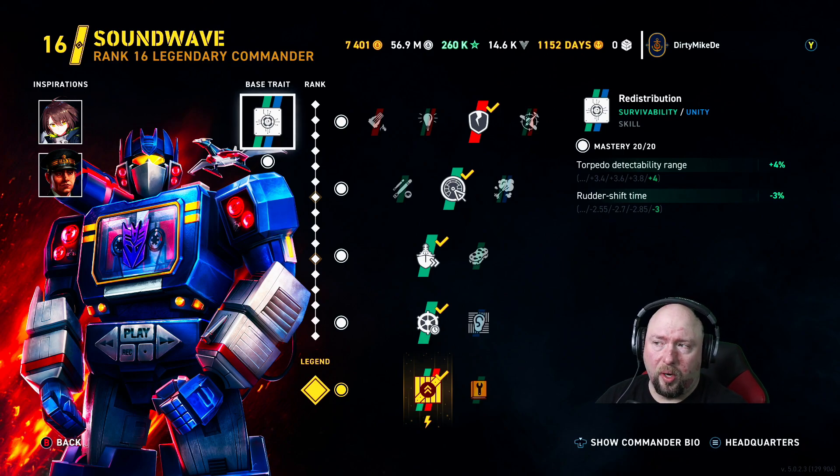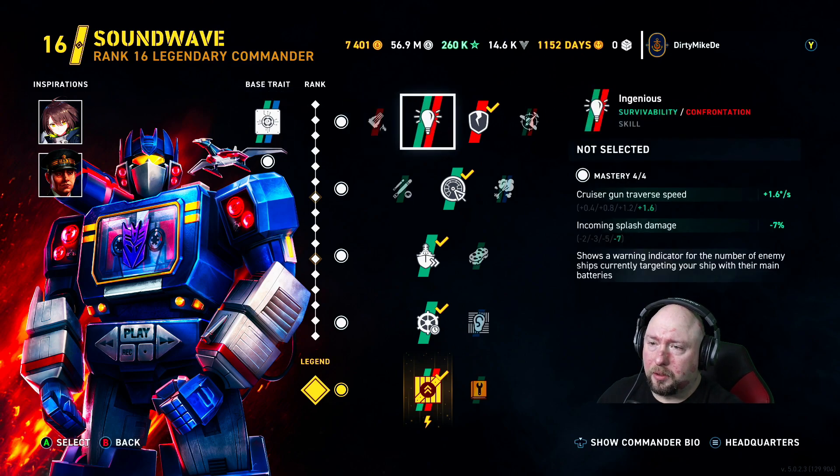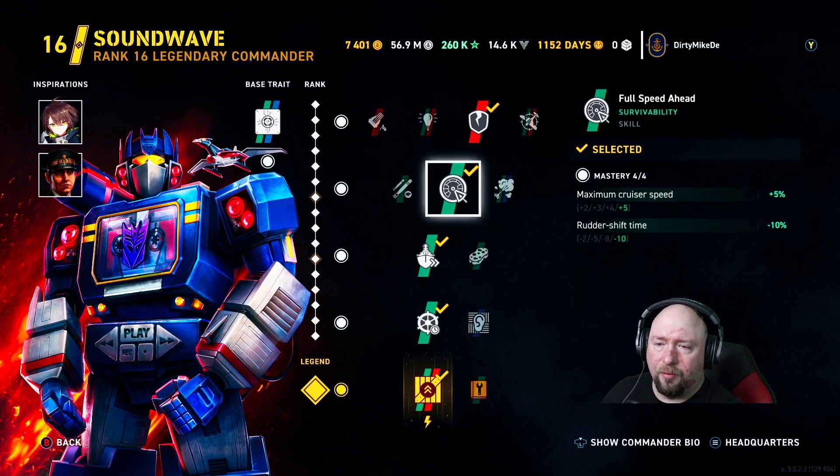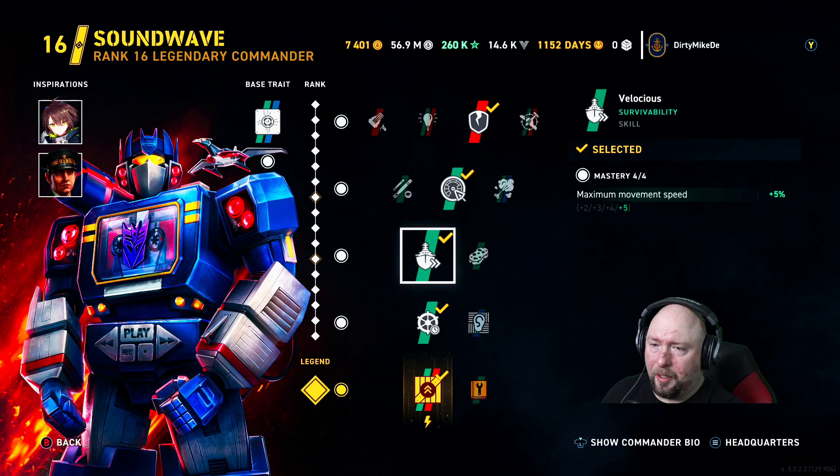I'm liking the rudder build. Right now I think it's a 2.8 rudder shift with Sound Wave, Membelli, and Baltimore. As you can see, I'm using Sound Wave, Baltimore, and Membelli to get the most out of my rudder perks. I'm using Piercer to make that AP hit just a little bit better pen.